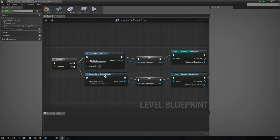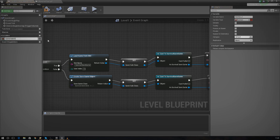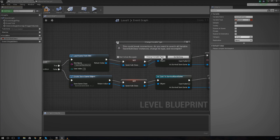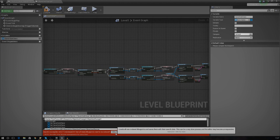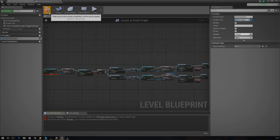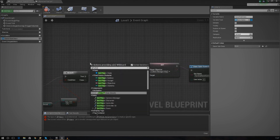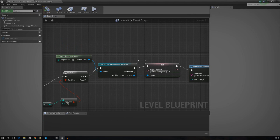To make this work we need to create another saver subclass variable to handle the save game information. Create a new variable, call it 'Saver Subclass', and set the variable type to Save Game. There will be errors but once you compile it should work fine. We also need to make sure 'Get Player Character' is connected — that was missing and is an easy fix.